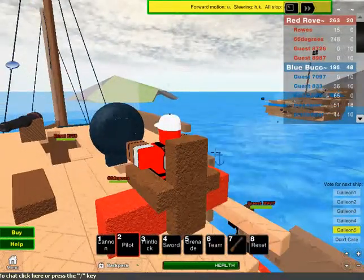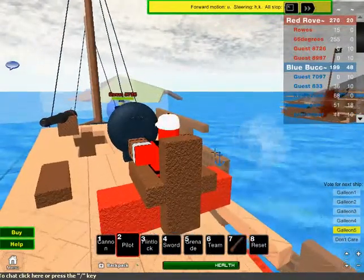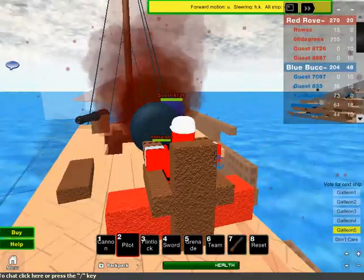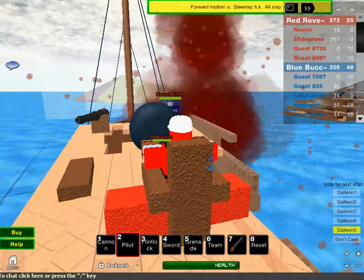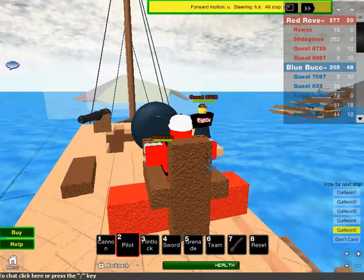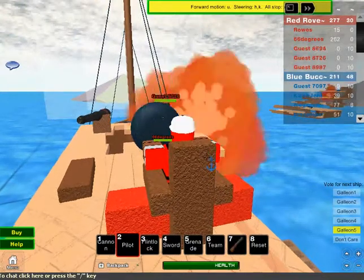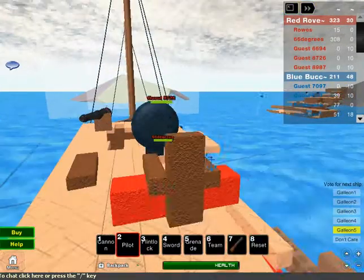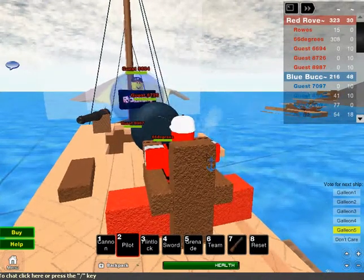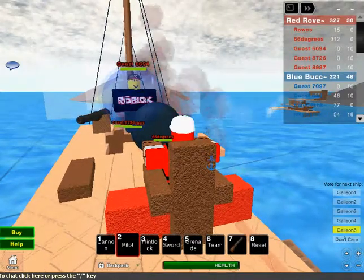It just doesn't go well for both sides. So this is not really going well. Next time we'll probably have a better ship. Depending on how much you destroy gives you more points, and thus gives you more gold when the round ends. If you're staying around for 10 minutes, then the game automatically ends. And if both ships are sinking, then it's a tie.